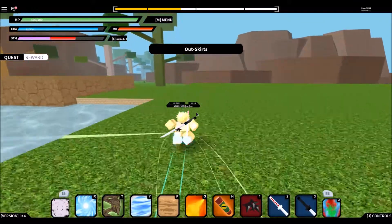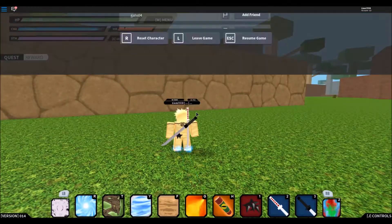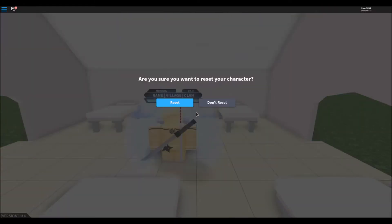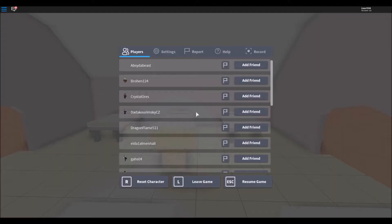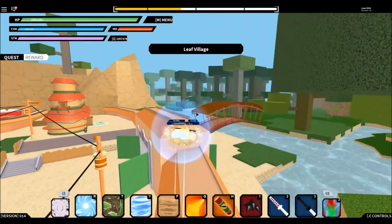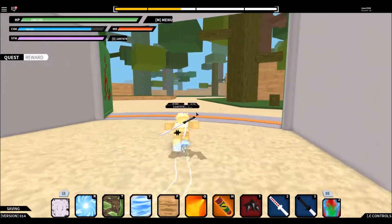The second summoning jutsu is the toad. To get there, you need to reset your character until you reach the leaf village. When you get here, go to this bridge. To get the toad summoning, you need to go to the front gate.